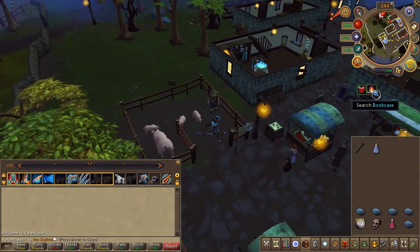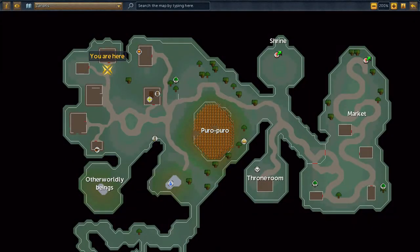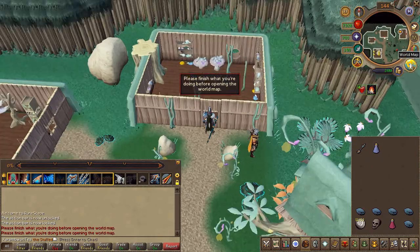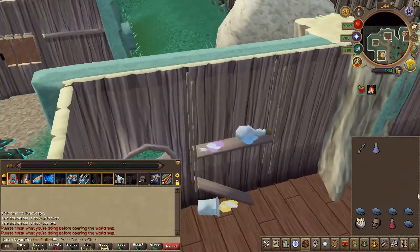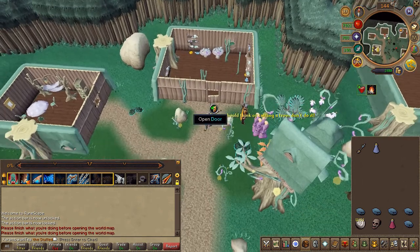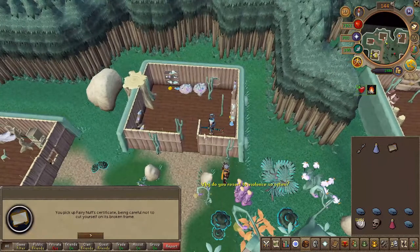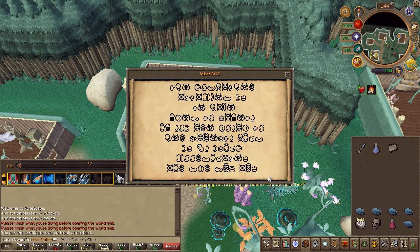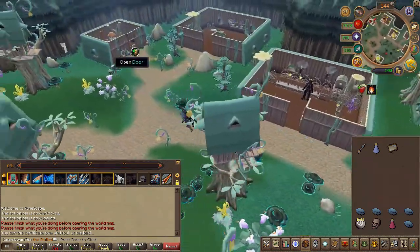Now make your way to Xenaris, just north of the bank, and you will receive a small cutscene. Enter the building and pick up a certificate. Right click and study it. Then head just south of the bank and use your certificate on the Ferry Chef.